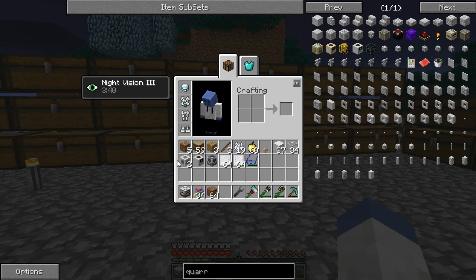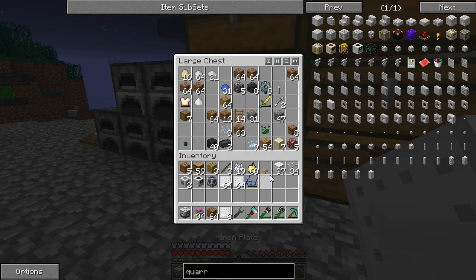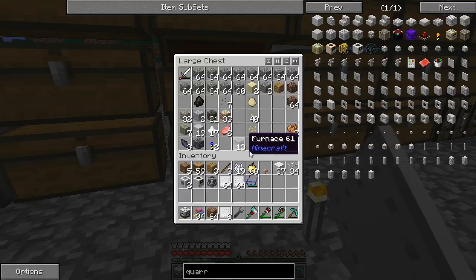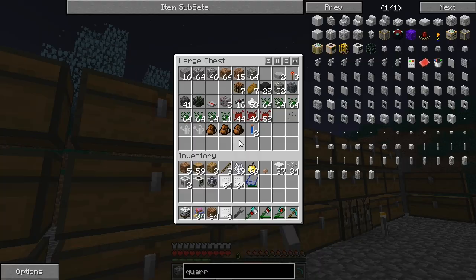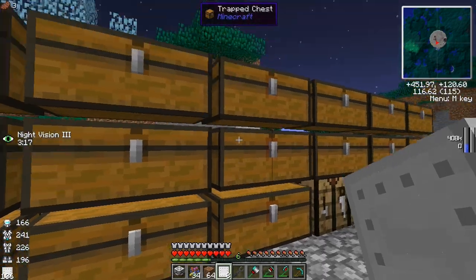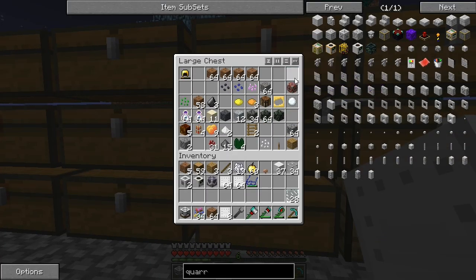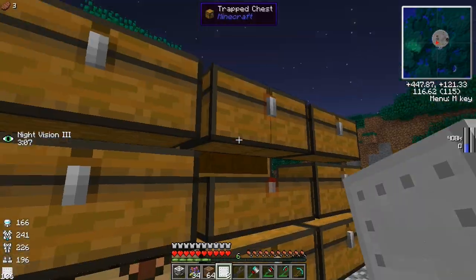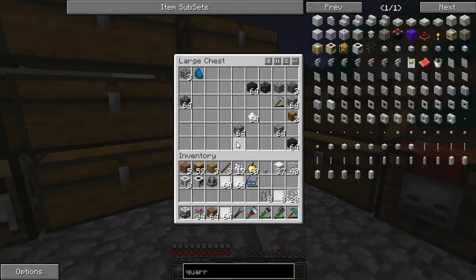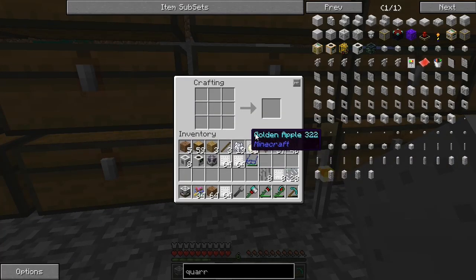The first thing I want to craft is some more valves and things like that. I should probably check and see if I actually have any of this stuff, because this isn't really easy to craft — it takes a bit of iron and that's one thing I'm running low on. I don't think I have any extra stuff... oh wait, I lied, I have more right here. I'll take those iron bars too because we're gonna need them — that's why you always check.